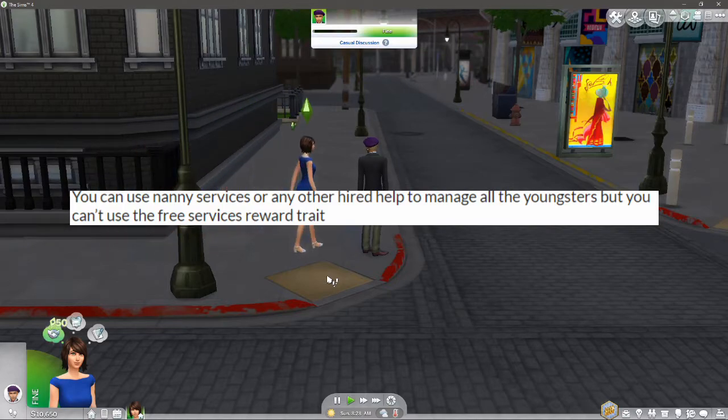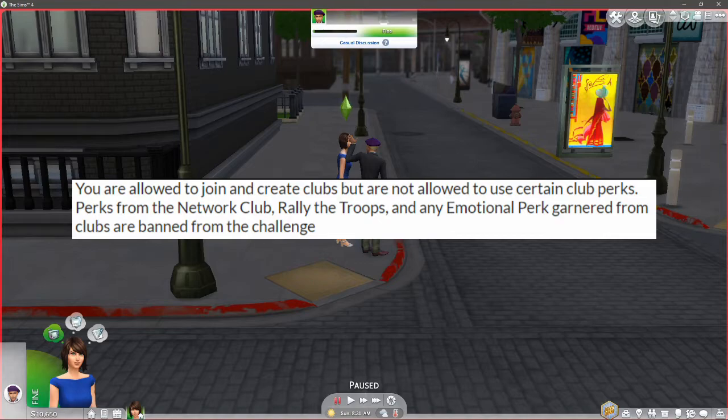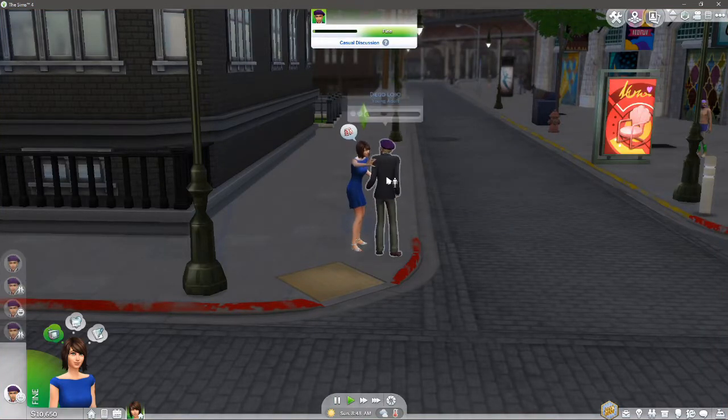You can't use the free services reward trait. You are allowed to join and create clubs but not use certain club perks - that's fine, I don't tend to play around with clubs much anyway. And last: once a child becomes a young adult they are free to move out and make room for new babies, and they can never move back. Just get rid of the kids!